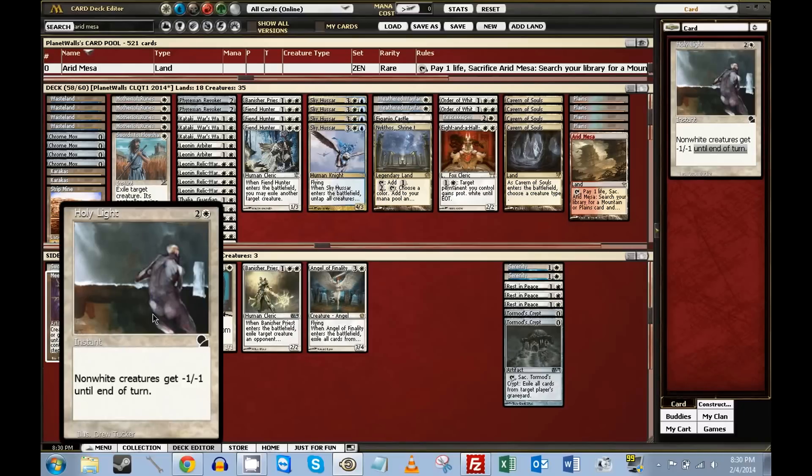So let's look at Holy Light. This has one of the best arts of any card — it's an abstract, impressionistic picture. Non-white creatures get -1/-1 until end of turn. This is good against Dark Confidant, decent against Affinity, good against opposing Phyrexian Revokers, and good against some green-white-black hate-bearer style decks playing Noble Hierarchs. It can also kill True Name Nemesis, which is in a number of decks in the format. It doesn't hit any of your guys in the deck except for Revoker. I think it's a decent answer after the board.